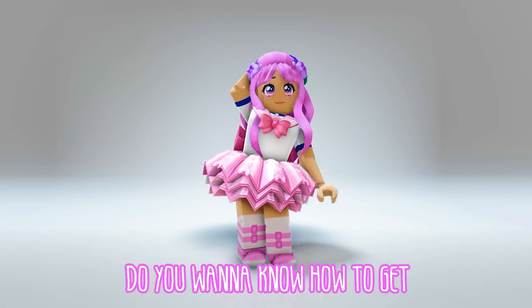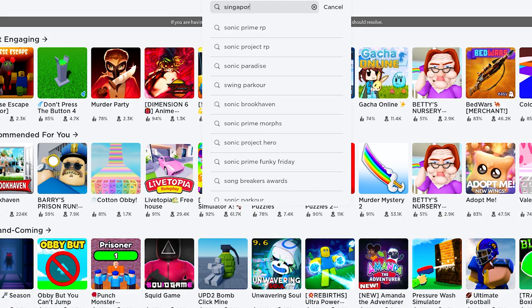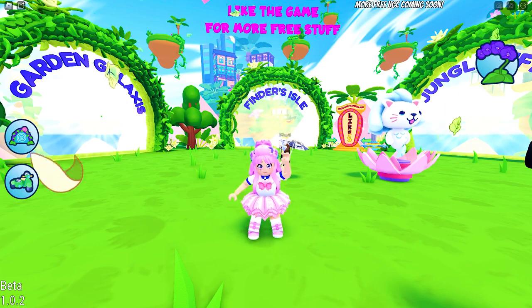Hi guys, do you want to know how to get this Roblox item for free? Let's go — in the search bar, type 'Singapore Wonderland.' This icon — the game is developed by Visit Singapore. To get this UGC, all you need to do is find all the scales on Island One, or Garden Galaxis.